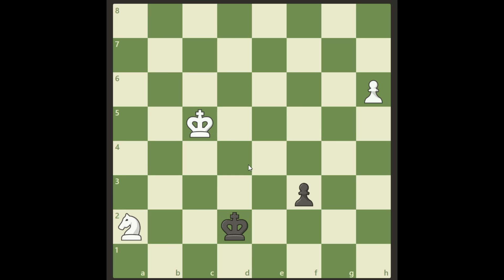Hello there everybody, we are looking at another puzzle right now. White to move and win. We have two steps to promotion and so does black, so how are we winning this? What's the best strategy for white?